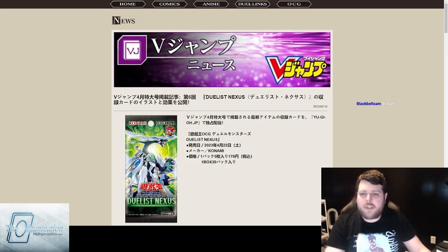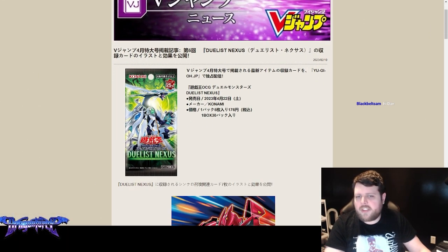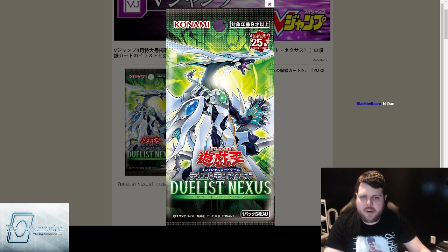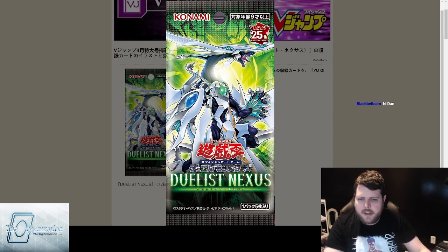We have Duelist Nexus, the first set of Series 12. We've got the new 25th Quarter Century Edition image — the green has changed to more of a teal color and the font is a lot more intense.